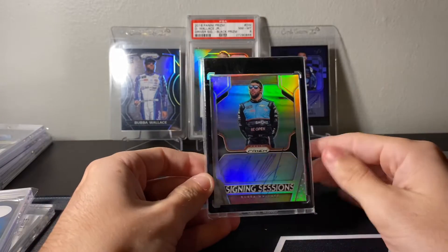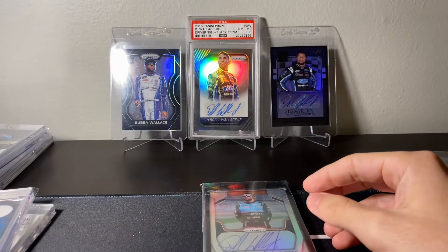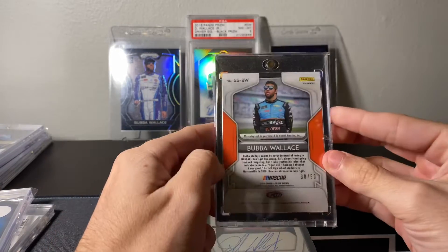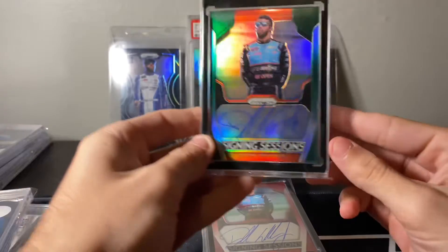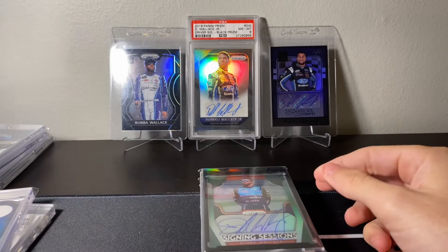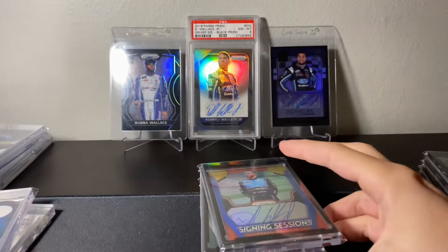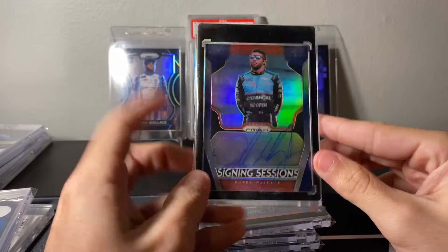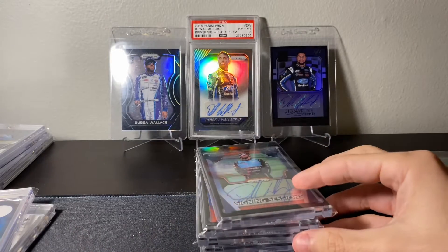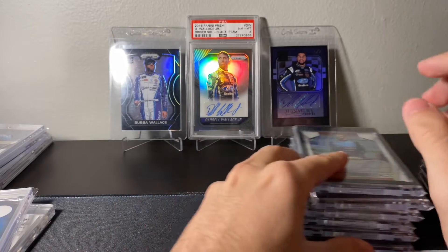Then we have 2019 Base Auto. We got the 2019 Pink to 50, 2019 Green to 99, 2019 Rainbow to 24, 2019 Blue to 75, and 2019 White to 5. Those are all the 2019s.